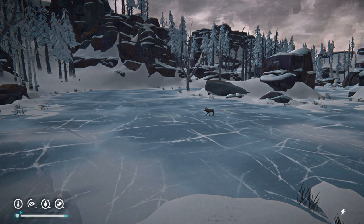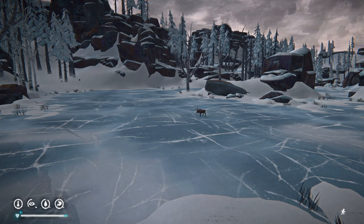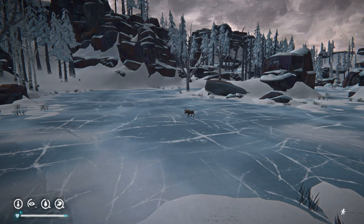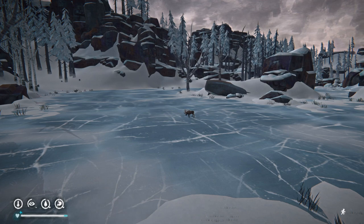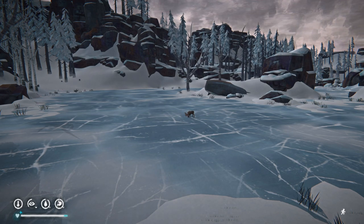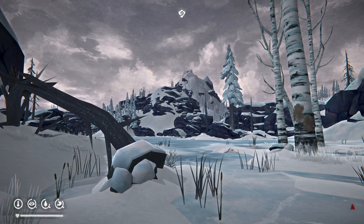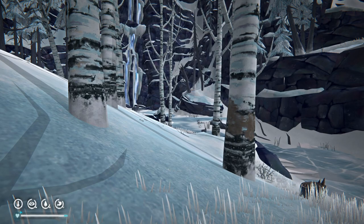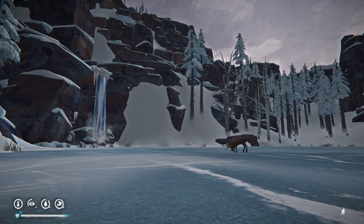Next up, the moose — the most elusive animal in the game. Each zone typically has one to three areas where a moose can show up and which location you get is randomized for every character. You can tell you're in the right area for a moose to spawn if you see trees with their bark scraped off — the moose scrapes the bark with their antlers to mark their territory. The territory is fairly small and the moose tends not to move around much, so if you don't know which area to look in it can make finding moose even more difficult.